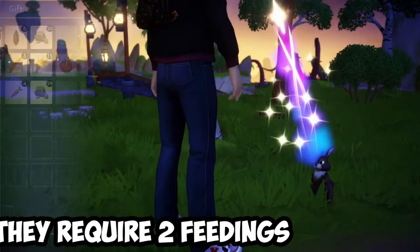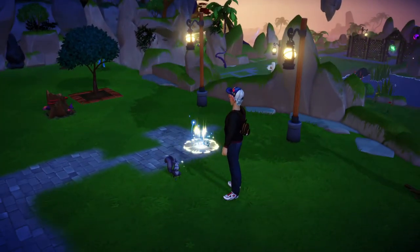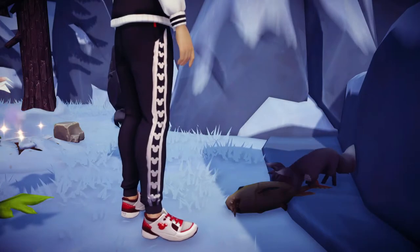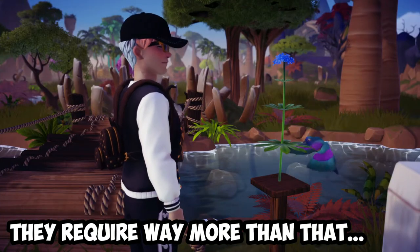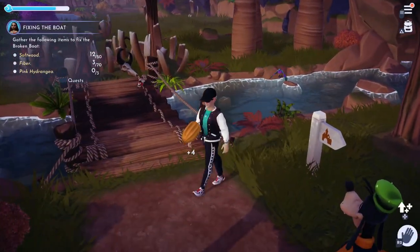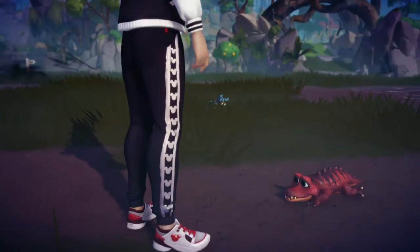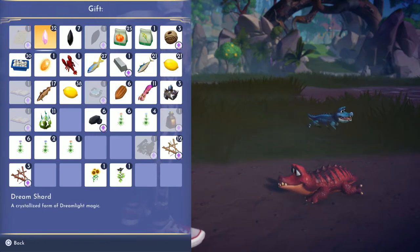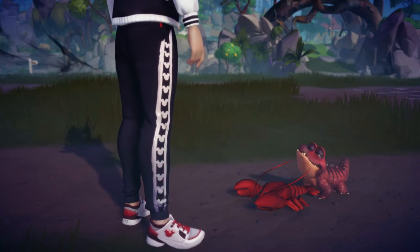Number five: not everyone can become your companion at the same speed. For the case of rabbits and squirrels, you will only need to feed them twice — considering you're feeding them their favourite food — and they will be able to become your companion after that. However, for others like foxes and sunbirds, this will require more than two feeding sessions to turn them into companions since they have a longer friendship bar. So don't be surprised if it's taking a little bit longer than usual; just keep at it and they will eventually fall for you. This is also why it is extremely important to feed them their favourite food in order to maximize the exp gain for their friendship and minimize the time taken to turn them into pets.